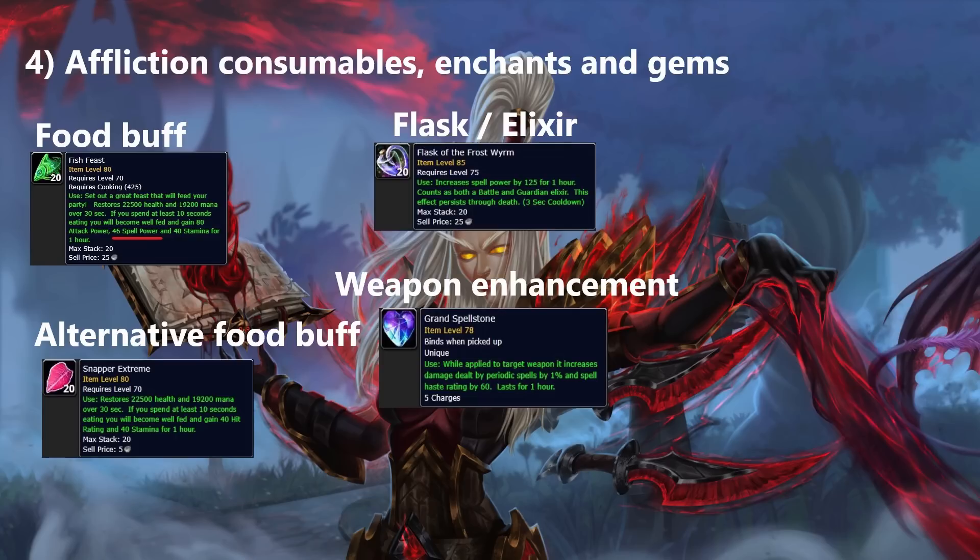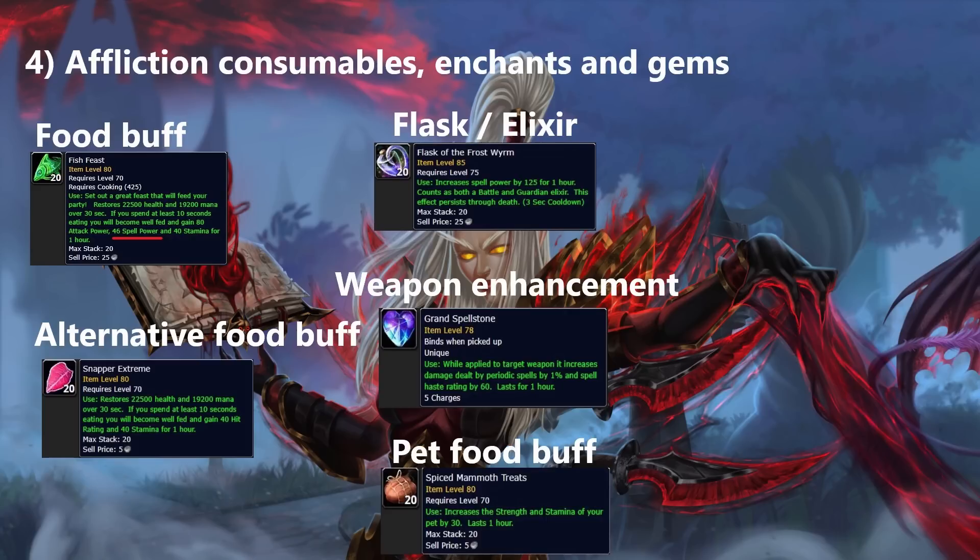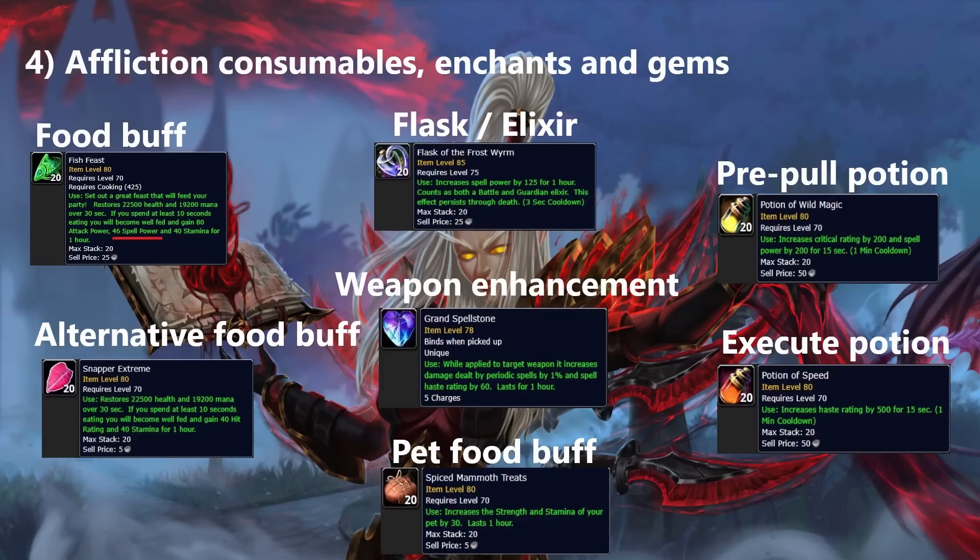Kibble is replaced by Spiced Mammoth Treats as our new best pet food, providing more strength and stamina. For potions we have two choices: generally you want to pre-pot before the pull with a Potion of Wild Magic, and then during your execute phase use a Potion of Speed. There are exceptions — if a boss fight is too quick to both pre-pot and use a pot during the fight, skip the pre-pot and just use your potion during the fight.